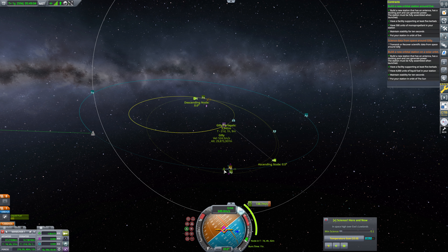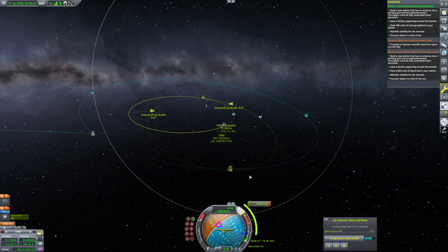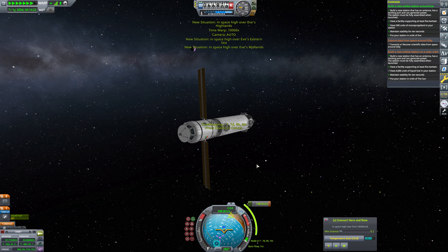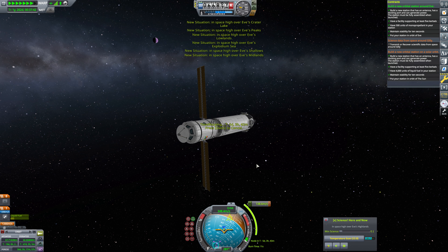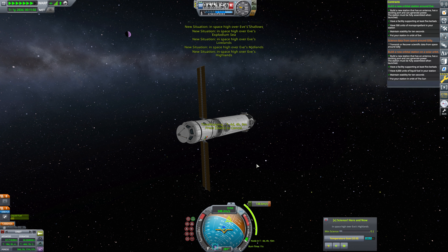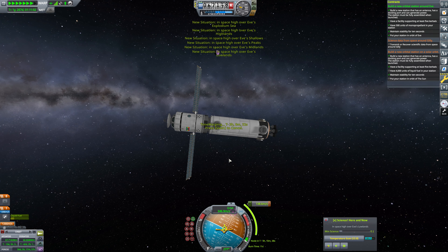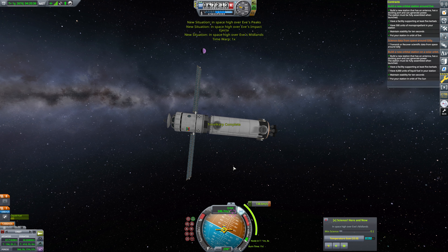Next, we're going to need to transmit or recover scientific data from space around Gilly, and that is something we can definitely do. We're basically at the ascending node right now, so let's flip over to anti-normal. I'm going to set up a maneuver node — we've got plenty of time for this. Oh, hello — that's an escape velocity there, not ideal. We're going to need to toss some retrograde in there and bring this down to about that. That will put us in plane with Gilly. We'll go ahead and warp to that maneuver after aligning to the maneuver node.